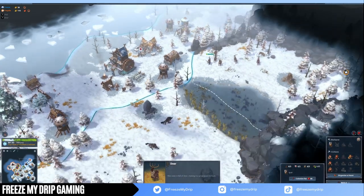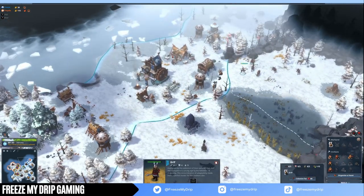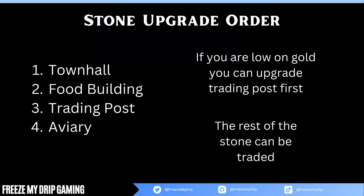It also depends on your game. This is a very good build for 1v1 and 2v2s, but if you're doing a free-for-all or a 3v3, you might want a more sustainable and economic build to be stronger late game. For the stone upgrades, you'll do your town hall, then your food building, then a trading post, and last your avery — that's a total of 35 stone, and you can trade the rest away.